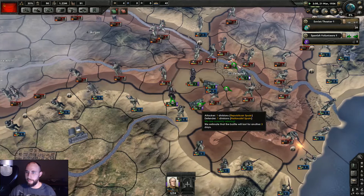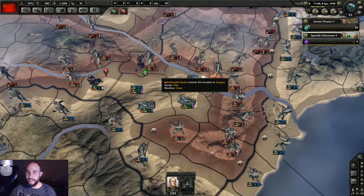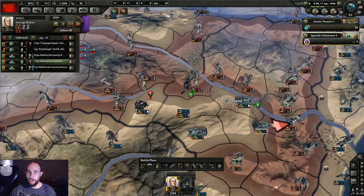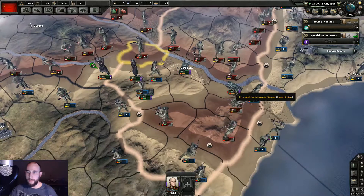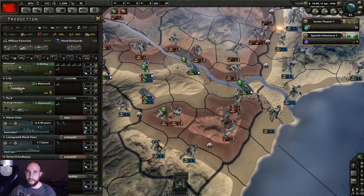I imagine these ones will be cut off from supply since the capital is going to move over here, so all these ones will be cut off allowing us to hopefully easily destroy them. We have these guys attacking there — looks like we'll probably lose that one, let's pull back. I want it two provinces wide; I don't know why the Spanish divisions aren't moving and plugging these holes. We just don't have enough troops here.